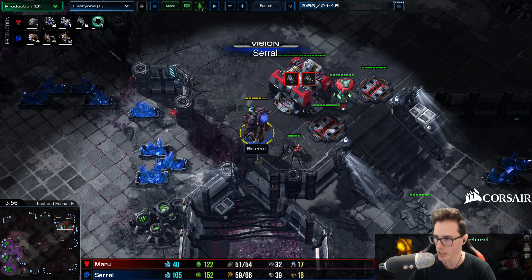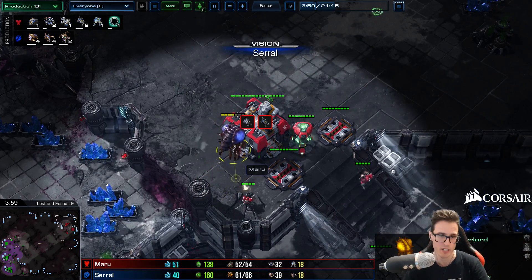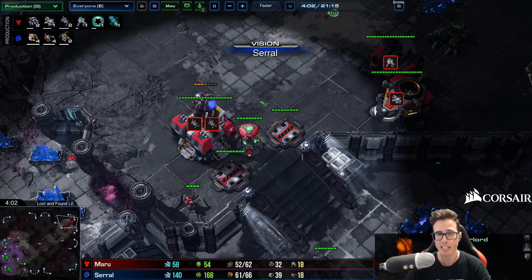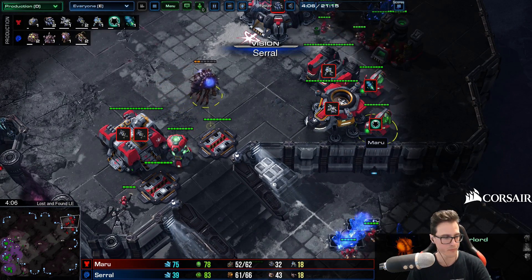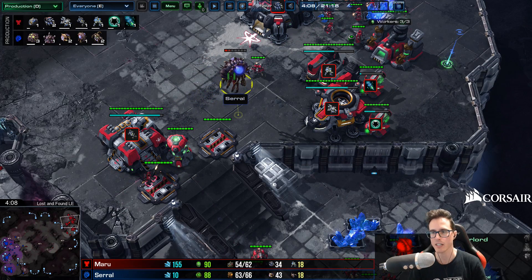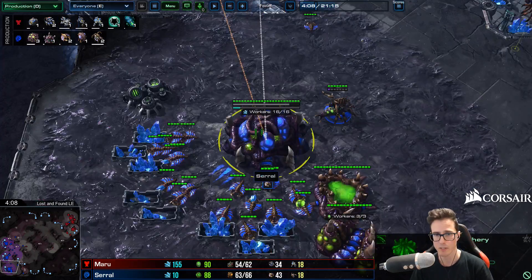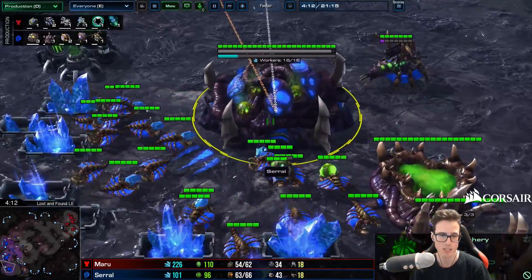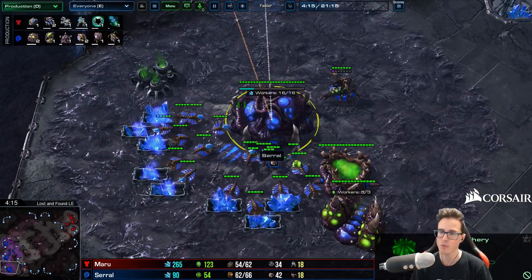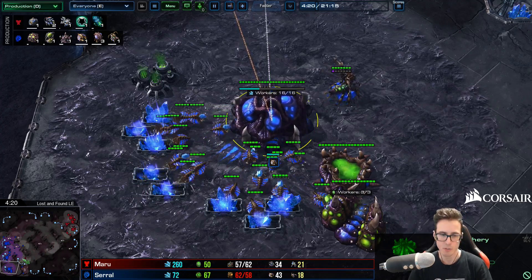If he wasn't worried about having vision down here for Liberators he probably would have put an Overlord there too. At the front, this Overlord was just chilling on the high ground and he's going to sacrifice it at three minutes thirty - the crucial timing we've been using since the beginning of Legacy of the Void. He sends it in at 3:30, slightly later in this game, just to see what's going on. Serral sees the Starport, sees the tech lab, says there could be Banshees, and goes straight for Lair.